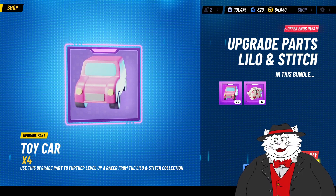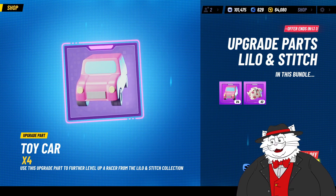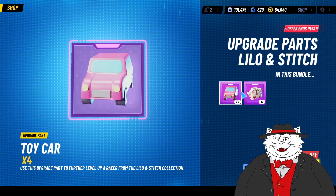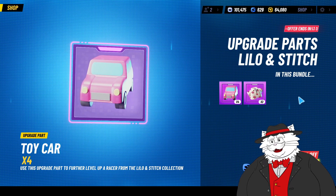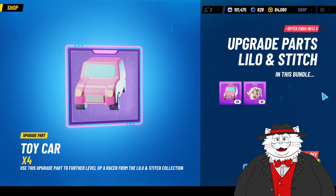Why 150 tokens? Because 150 is what you need to reset the Racer Boost. You can reset the Racer Boost twice for cheaper than this bundle. You can get double what I just described for cheaper than this bundle. Why would you buy this bundle at all? There's no reason you would ever need this bundle.